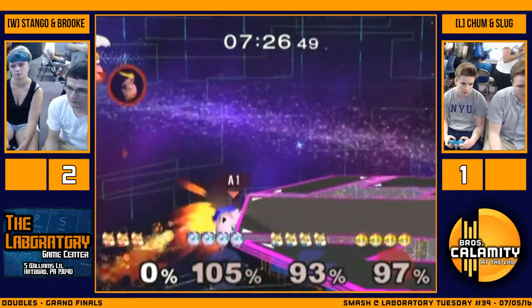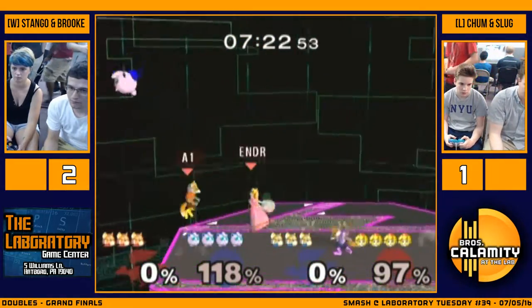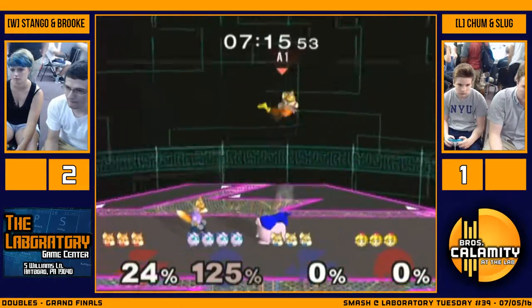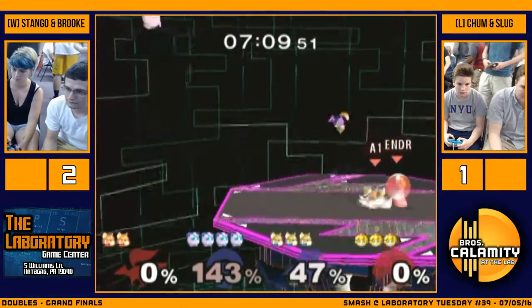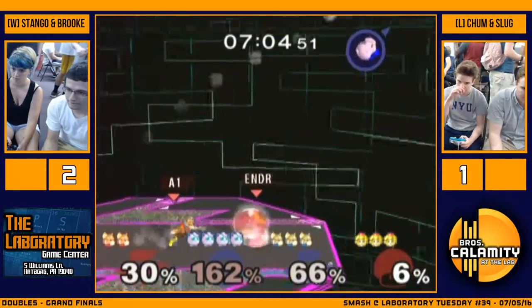I think Brendan's gonna save him? Great DI by Brook. Nice air dodge. And good interrupt by Slug there. That's a rest — wow! It looked like he was gonna live, right? Yeah, that was really bad DI — he was DI'd straight up instead of up and in. He probably should've DI'd down and left or down and right to survive. He probably would've been able to come back if he DI'd right.